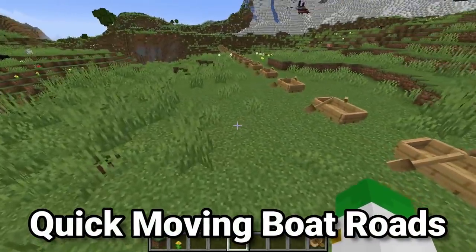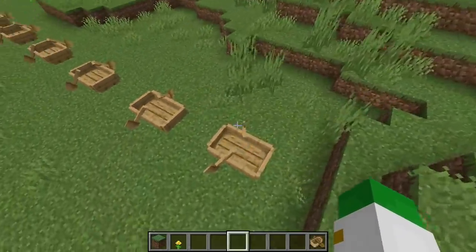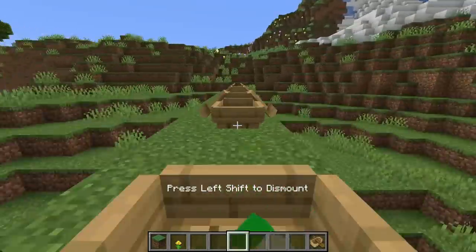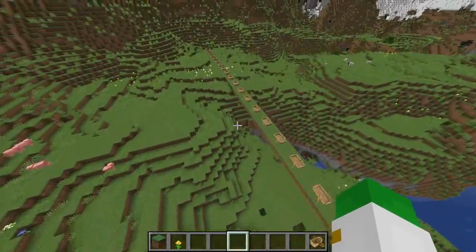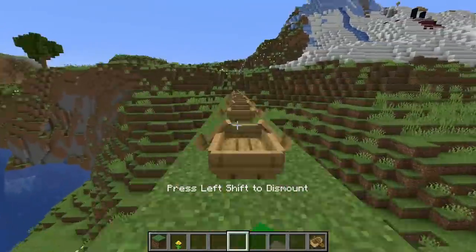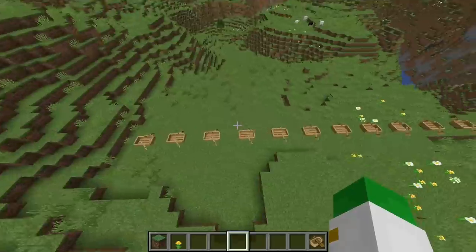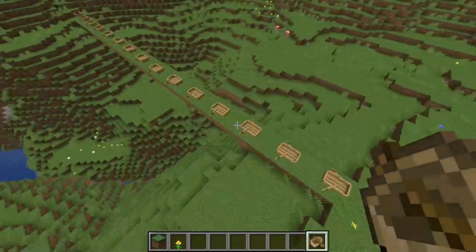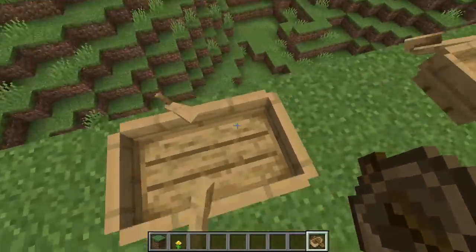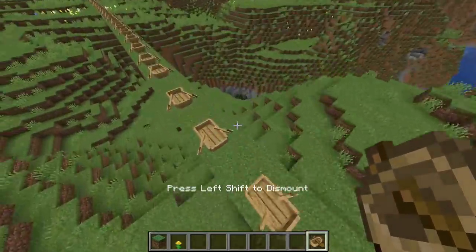As well as avoiding fall damage, you can use boats to quick-move. One way is by laying out tons of boats in a straight line. If you get in one boat and start right-clicking while looking at the next boat, the quicker you right-click, the faster you go — covering a very large distance in a small amount of time. You can make this even faster by spamming right-click as fast as possible. Just be aware that if someone breaks one boat in the chain, you'll have to replace it to get through.